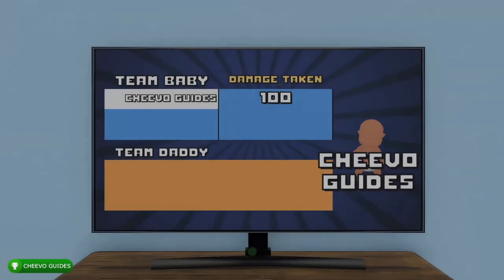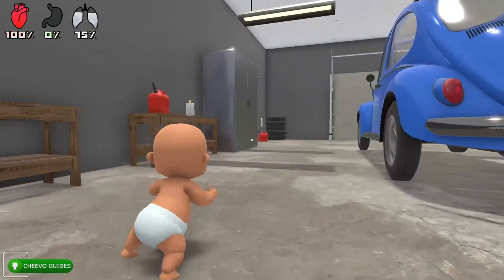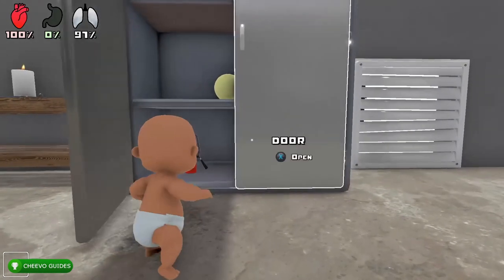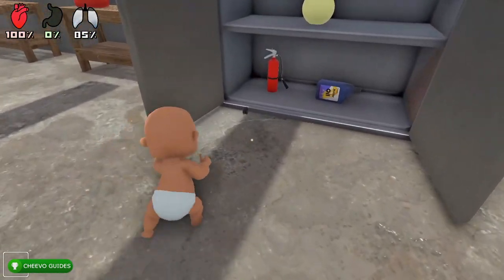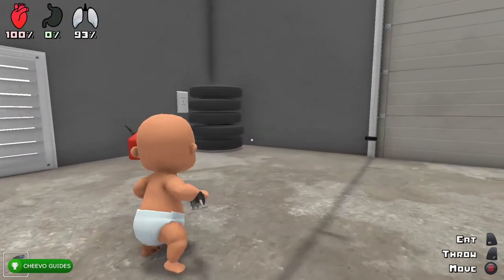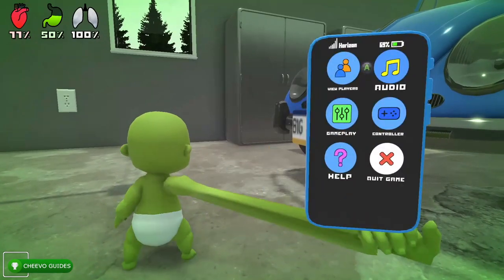With the oven and refrigerator achievements done, head to the laundry room, then into the garage. From there, keep an eye out for the rat — you'll hear it squeaking. Open cupboards to find it; it can really be anywhere. Once you find the rat, walk up to it and press X to pick it up, then press Right Trigger to eat it. You'll unlock the 'Turn the Rat into a Snack' achievement worth 50 gamer score. Your baby will get sick after eating the rat.